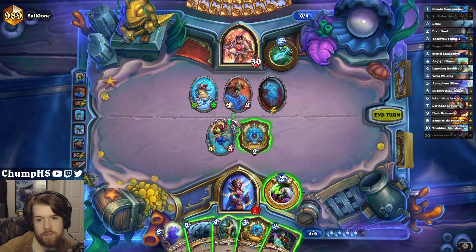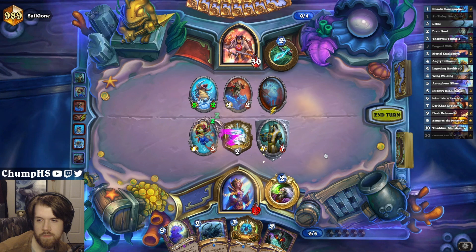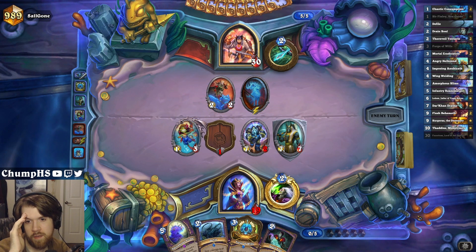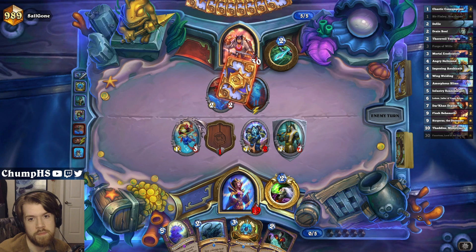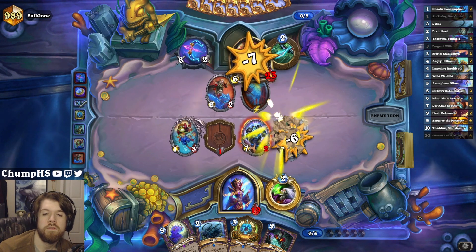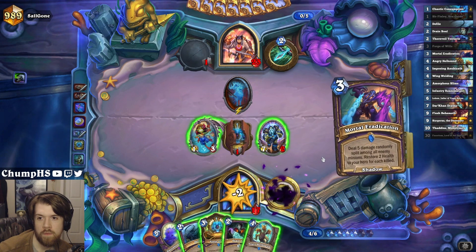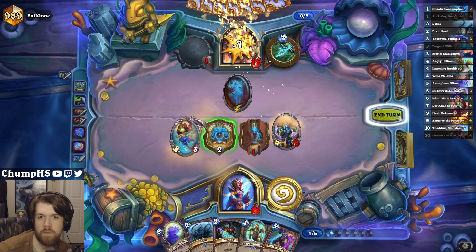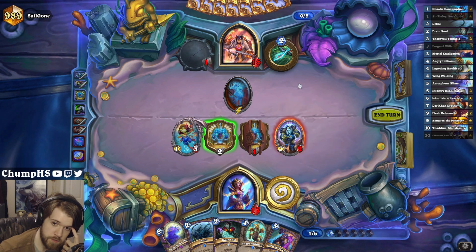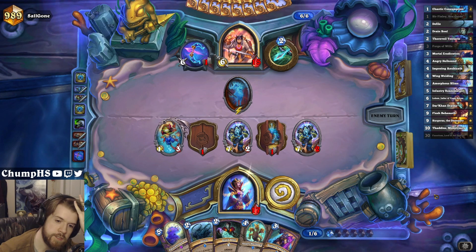Alright, we got the Anubisath. Drain Soul though? You are not waking up - you just came out this turn. A 7/7 into a 5/2 is not great, but I think Drain Soul just... it's nice to get the 7/7 in play so I can use the other Forge on it next turn maybe. My Anubisath got to go face - that's kind of hype. I wonder if it's worth making a 7/2 here. Does it summon between the two locations? Because then it would kind of play around Hollowhound. These 7/2s might just be kind of sick.